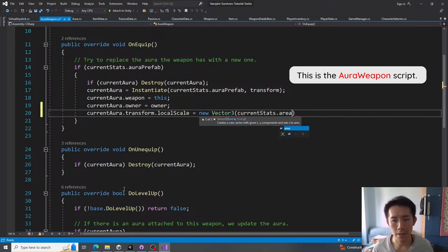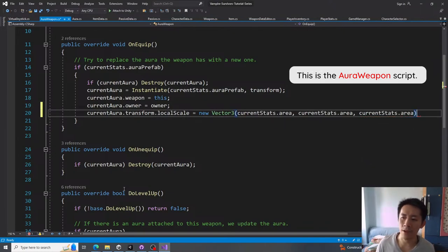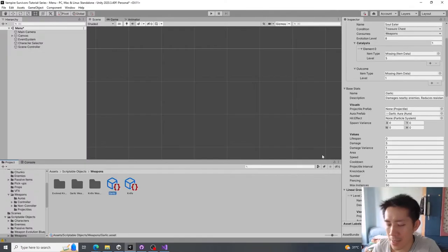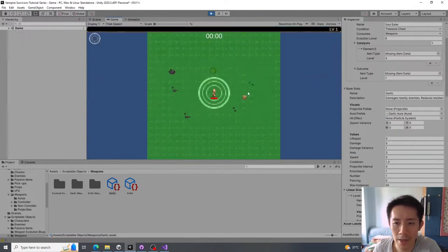Head over to `onEquip` and type it up — set the area of the weapon to the aura object. Let's test this out. I'll set the base area stat of the garlic to 3. When I play the game and select the garlic character, the area becomes big right away.